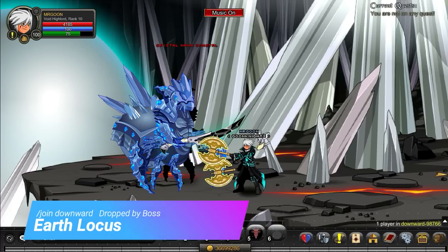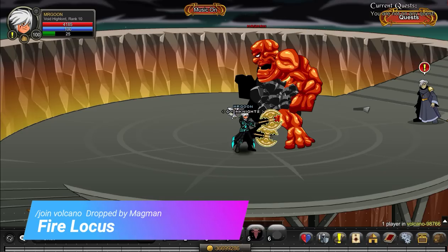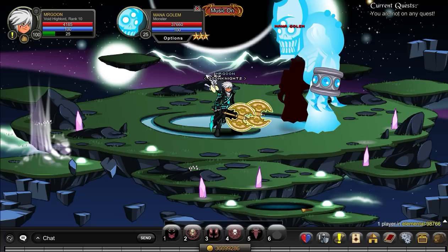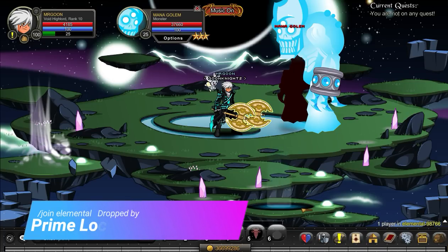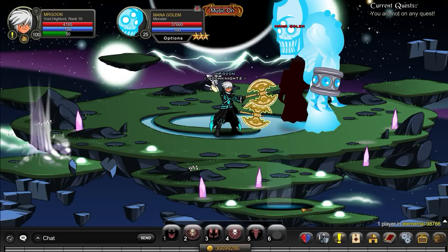Join Downward and go to the Boss Monster to get your Earth Locust. Then join Volcano to get your Fire Locust, dropped by Magmon, who is located right at the top, so there is some walking to do on that one. Then join Elemental, defeat the Mana Golem, and that will get you your Prime Locust.